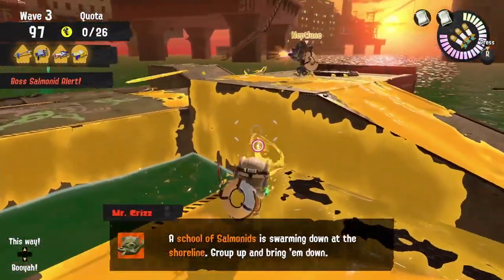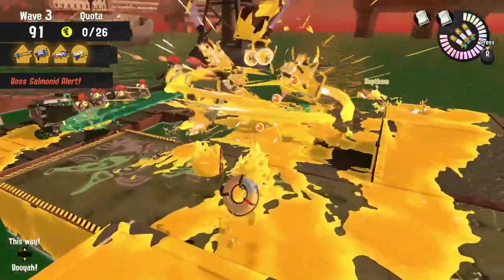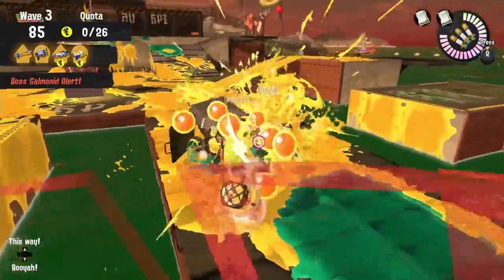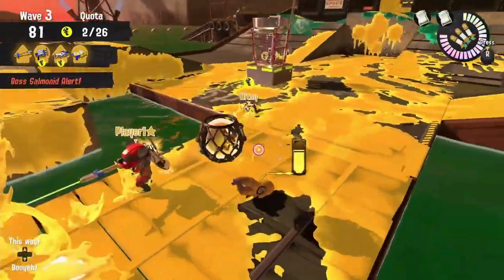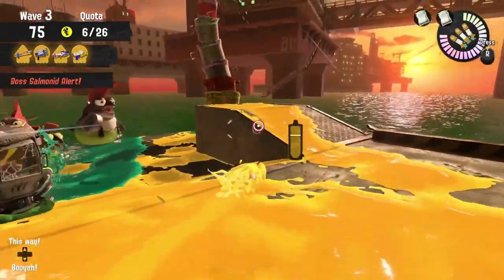A low tide at Gone Fission changes up the gameplay the most. Considering that all the land-movement salmonids have to go through that one single bridge, it becomes an extreme choke point where you can splat a bunch of bosses and get a ton of eggs — but you just can't reach them because of all the enemies. Make sure you lure bosses past the bridge before you splat them; it really helps for the first half of the wave to do hard luring, getting enemies as close to the basket as possible.